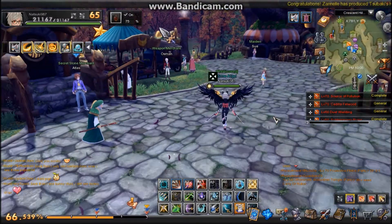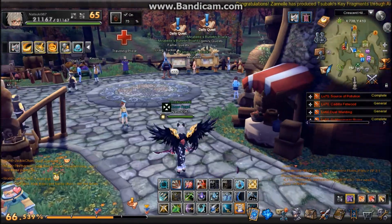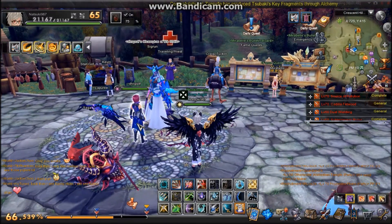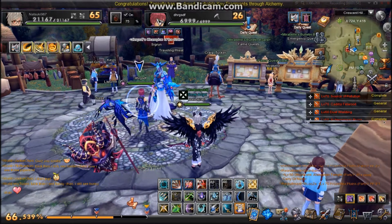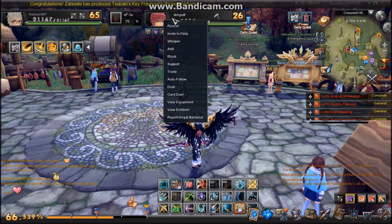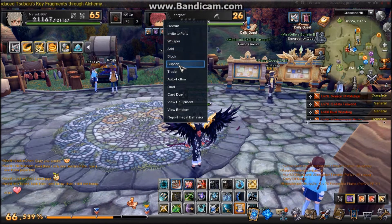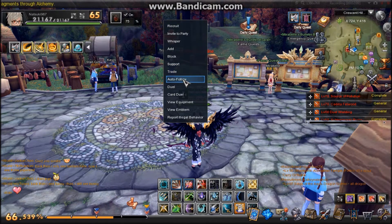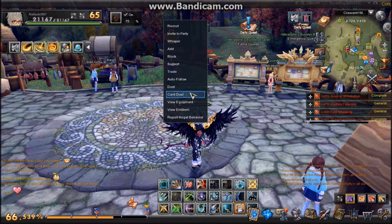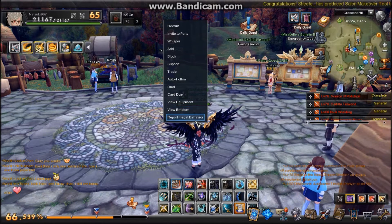I don't think there are many people on at this time of night. Here's someone. If I want to friend request this person, you right click them and their name will pop up on top of your screen with all their information — you can see all their buffs and things currently active. If you right click, you have tons of options: recruit them to your guild, invite them to the party, whisper to them, add them as a friend, block them, support which still does nothing, trade with them, auto follow which means you just follow wherever they go without controlling yourself, duel them, card duel, and view their equipment — unless they have their equipment blocked like I do.